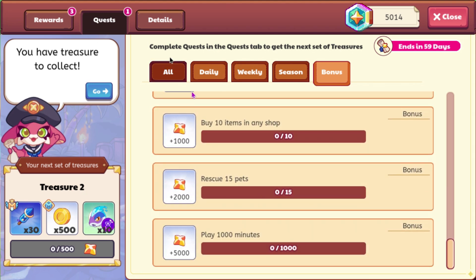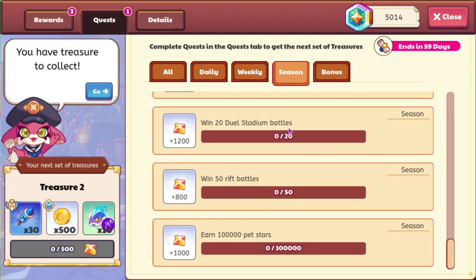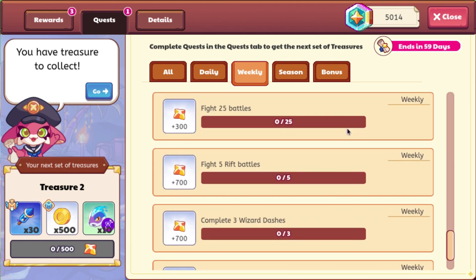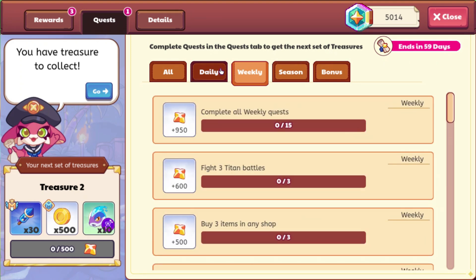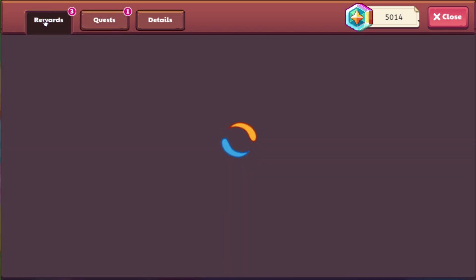For the season rewards, they made some of the stuff 500, some of it 1,000. Weekly is at least 300, some of it's 800, 950. The dailies are only 200 and 100. So now we're going to go ahead and check out the rewards.